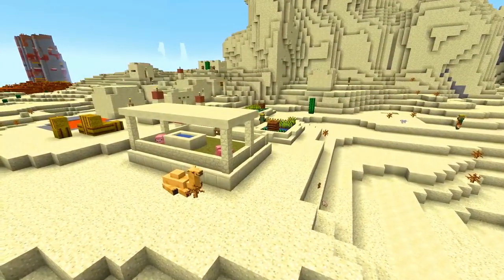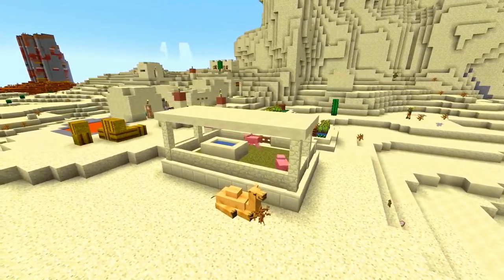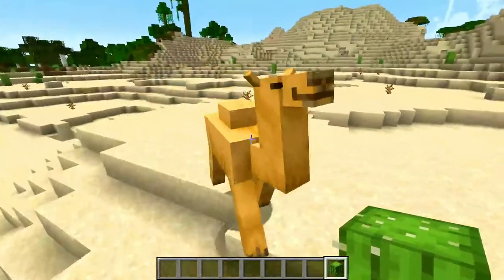Camels are passive mobs that can be found spawning in desert villages. Only one camel will spawn in each village. To breed camels, you will need cactus.